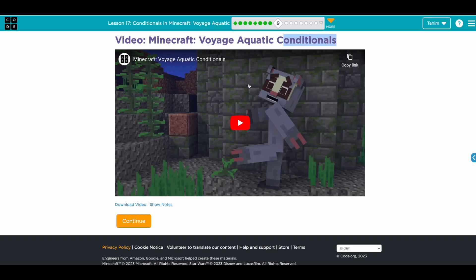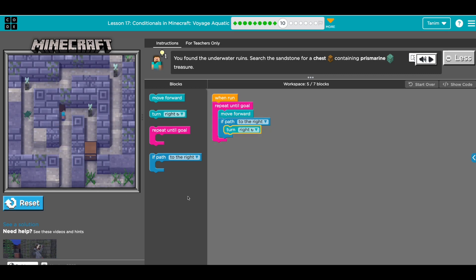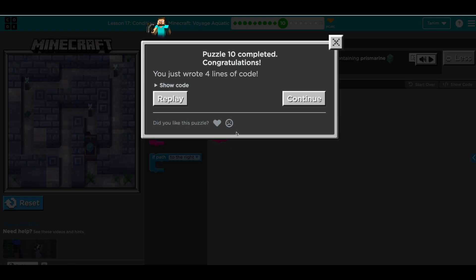Another video talks more about conditionals — I'm going to skip it so we can do the next exercise. Now we have another block: if path to the right. We're giving the character knowledge to see whether there is a path left or right and do something based on that. So we can tell him repeat until goal, move forward, and then if there's a path on the right, turn right. Each step it checks whether there's a path on the right — if it finds one, it turns right and repeats. Let's run this. Okay — move forward, there's a path on the right. Nice job — we solved it in four lines.